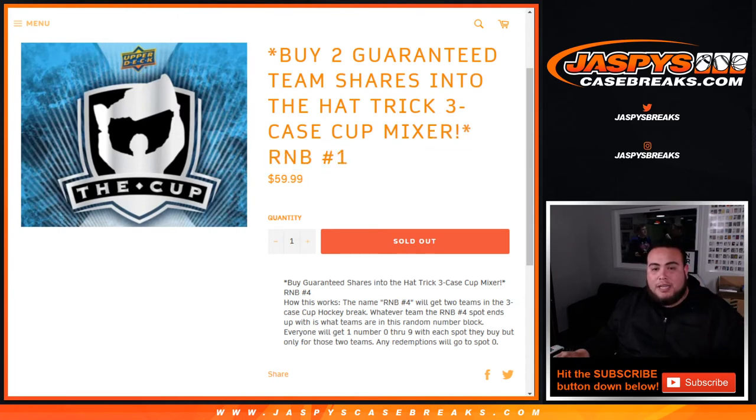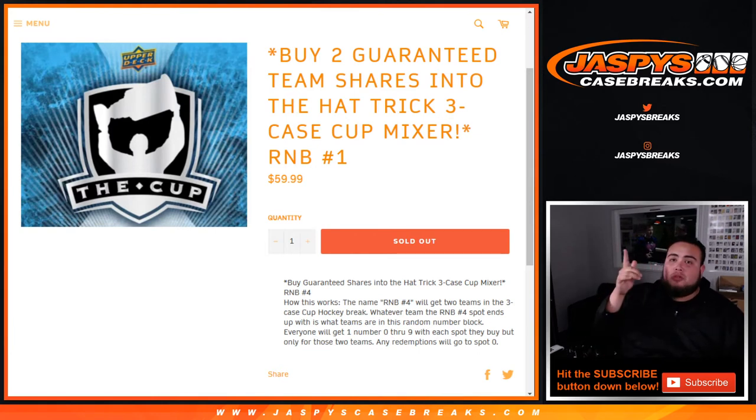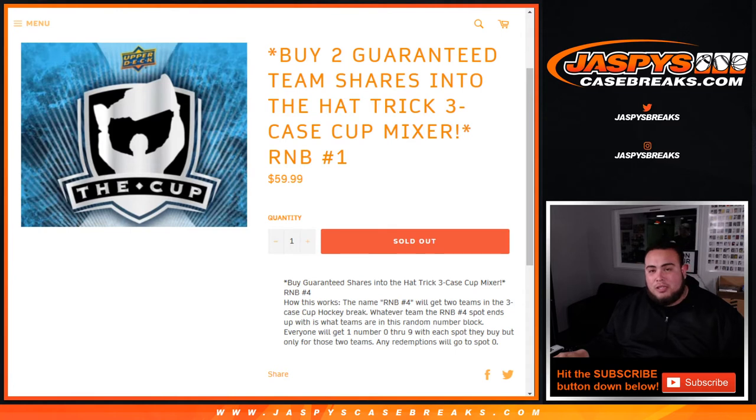Random number block break number one will get those hits, and then depending on which numbers random number block number one gets, those would be your hits. It works just like a normal random number block break on our website, but the only thing is you do not know what two teams these are going to be for number one. Everyone gets a random number from zero through nine with each spot they buy, but only for those two teams, and any redemptions go to spot zero. As an example, if three is the first number next to the dash on the left side, a number three block would get that one — so 13 out of 25, 13 out of 99, 13 out of 50, etc. Remember, this is random number block number one.